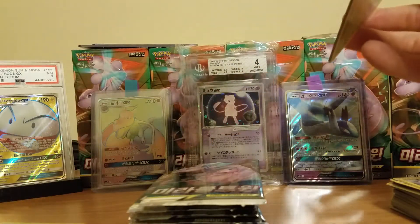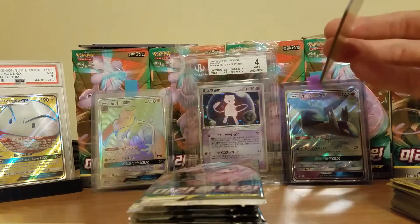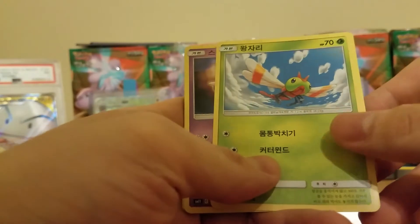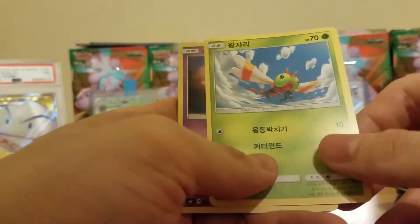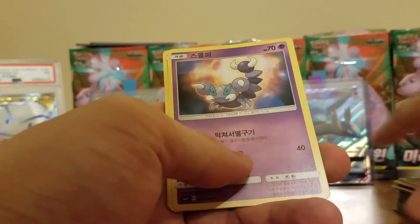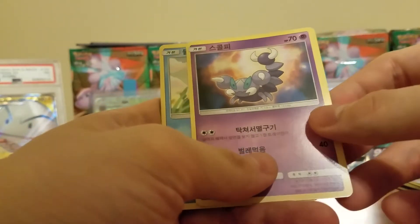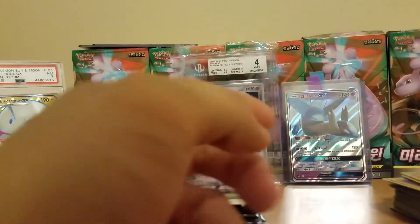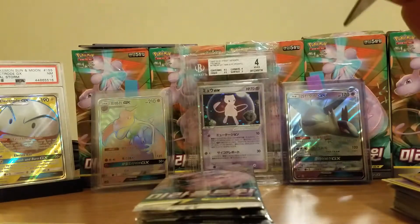We have two more regular holos and then hopefully the Full Art. Got quite a few more packs to go, so no need to rush. Got Yanma, Squirtle, Jynx, and Steelix. Haven't seen too many Steelix's so far. This is only box two. Next gen Caterpie, got a Noibat.